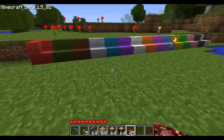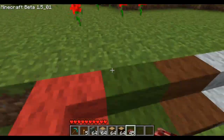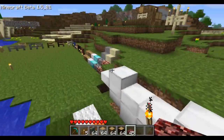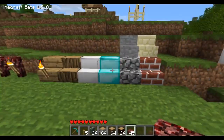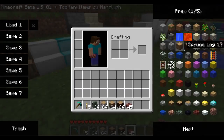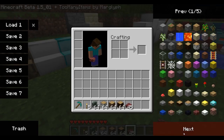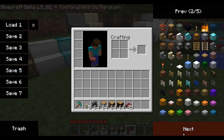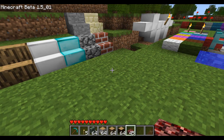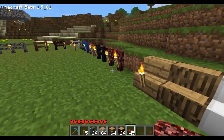The next thing it adds in is stairs. As you can see, we've got all the colors of wool, and then we have brick, cobble, and mossy cobblestone stairs as well. It doesn't have gold stairs, which is weird because it has diamond and iron — I guess that was just forgotten — but everything else seems to be here.